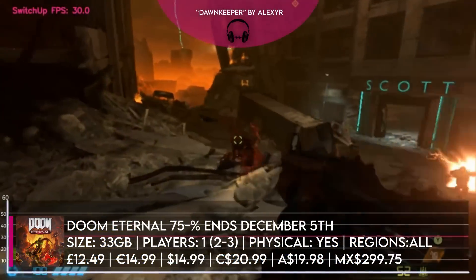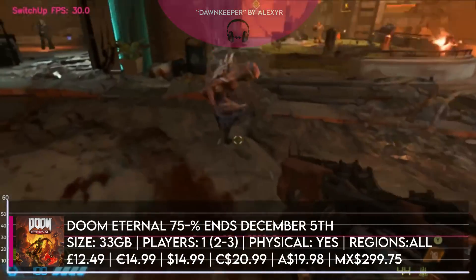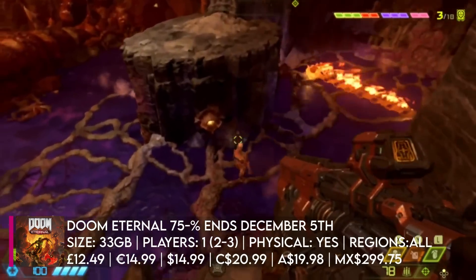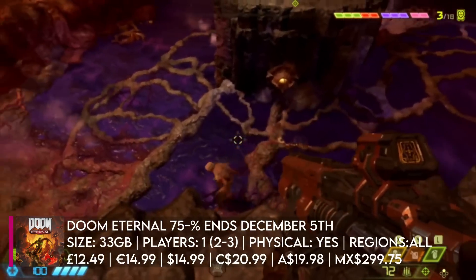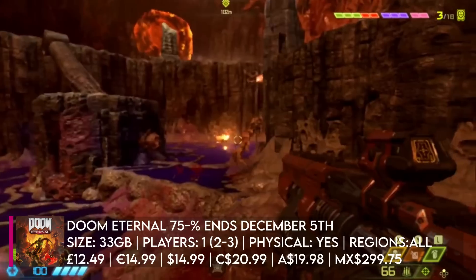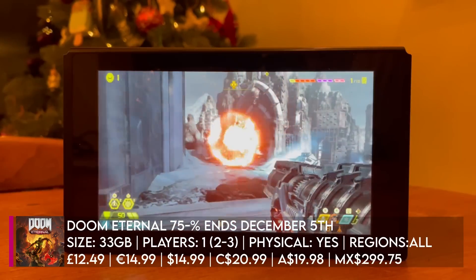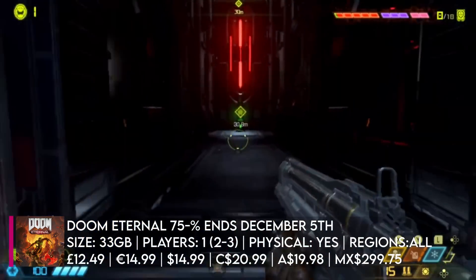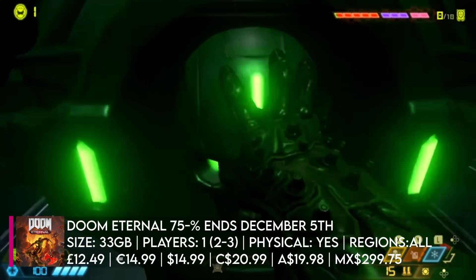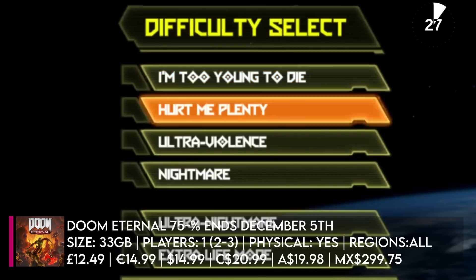Then we've got Doom Eternal, which carries on the 2016 tradition of a very fast-paced combat system that sees you melee hitting enemies after you've done enough damage to finish them off — ripping off their heads, beating them with their own extremities. This one was much more vertical than the previous, and it features 1 to 3 player multiplayer online as well. It's 75% off in all regions, and you could do a lot worse. We have a full review if you'd like to check that out.